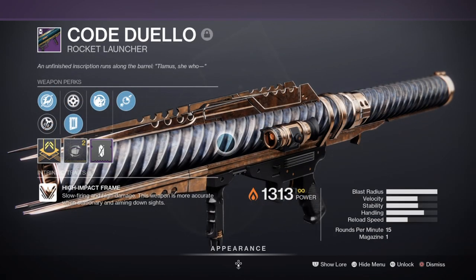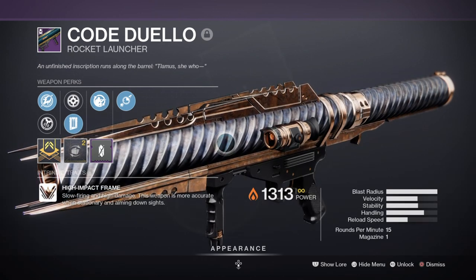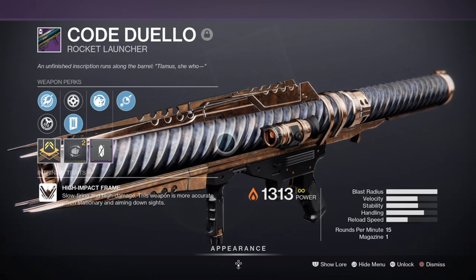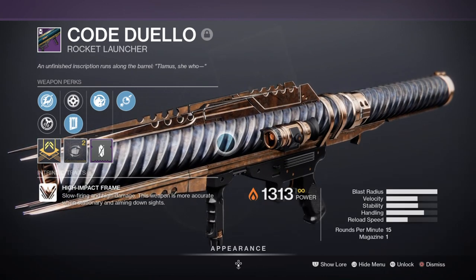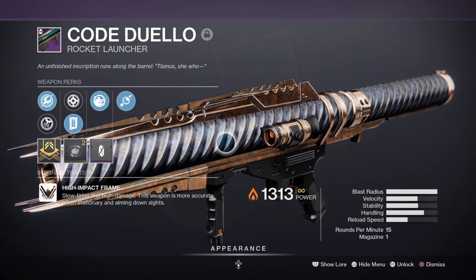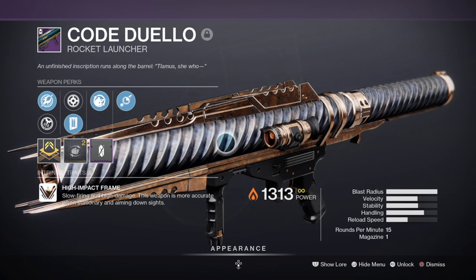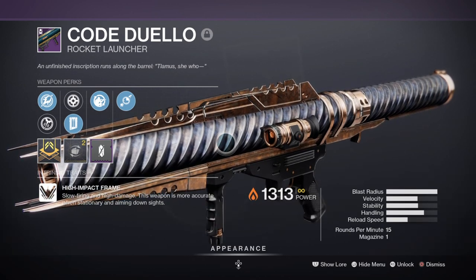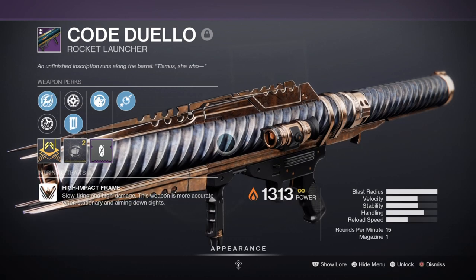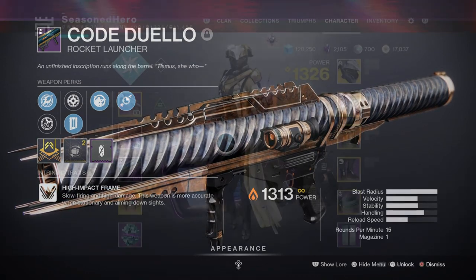For heavy, I've chosen to use the Koraxis rocket launcher for DPS phases. My weapon has the Lasting Impression perk, which delays the blast but provides even more damage than a standard rocket would offer. With Felwinter's and Breach and Clear offering a 30% debuff when applied, champions such as Overloads or Unstoppables will be taken down to about a quarter health — enough for you to finish. If you don't have an exotic rocket, swapping out for Anarchy or Deathbringer are great alternatives.